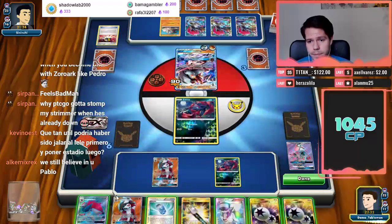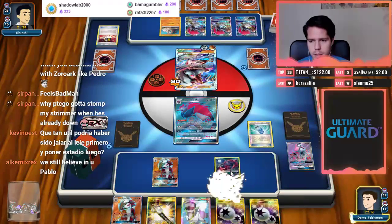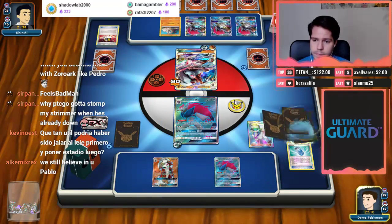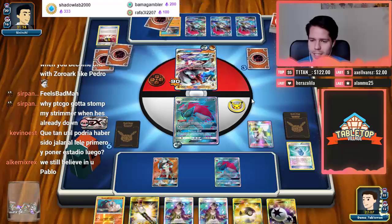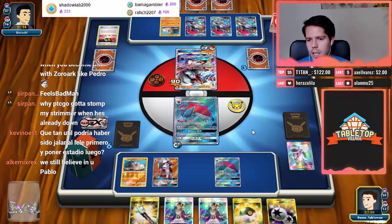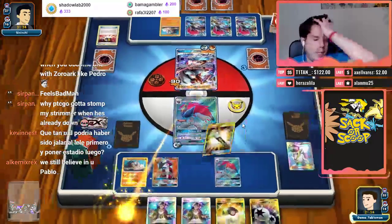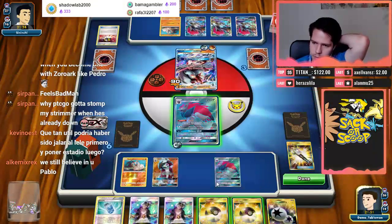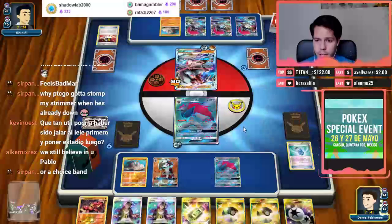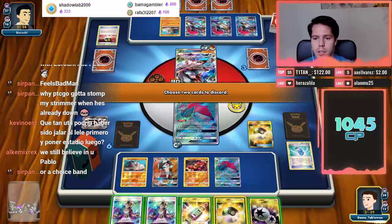We have a chance here — we need to find enough basics. Let's end him down to three. I need a full bench so I need to draw a Basic Pokemon off these trades, otherwise I'm done for — or a Choice Band, that also works. We have the two Pokemon; it might cost our whole hand but we have the knockouts. We got Baby Buzz, we also have Multi Switch — things are actually looking fine.